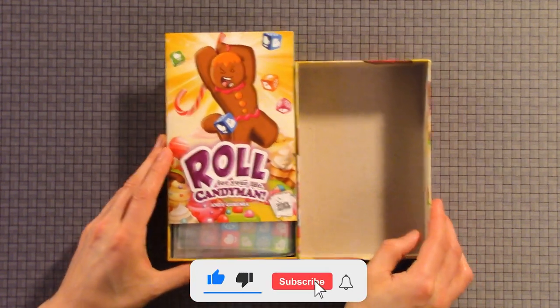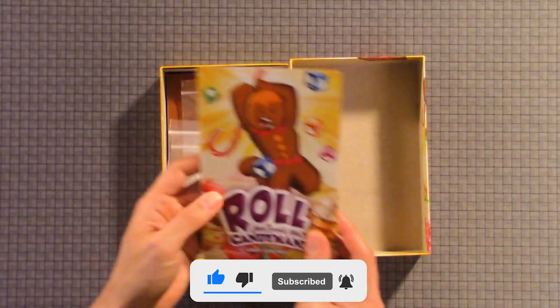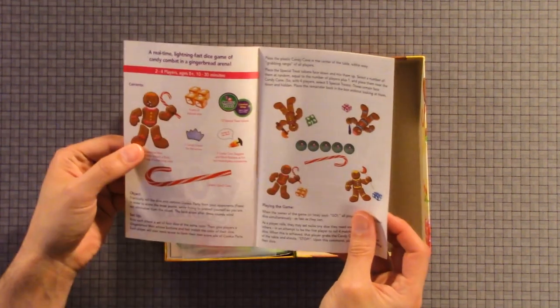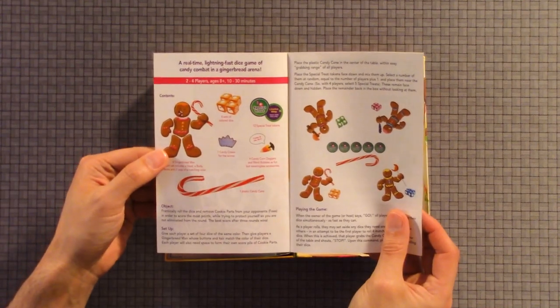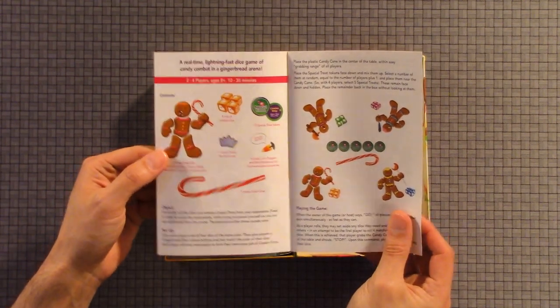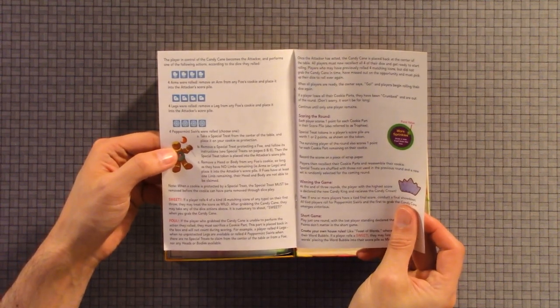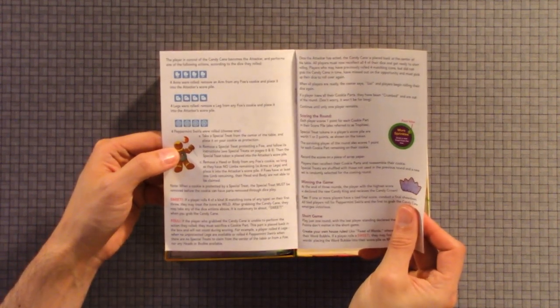There's the rulebook. First we have: object, setup, playing the game, sweep file, scoring the round, winning the game, short game.